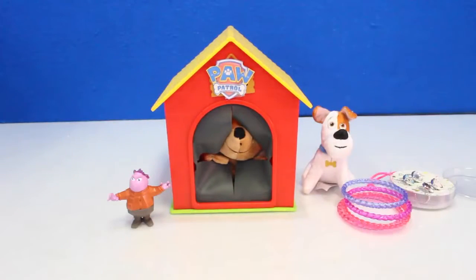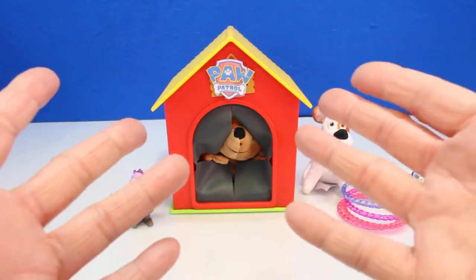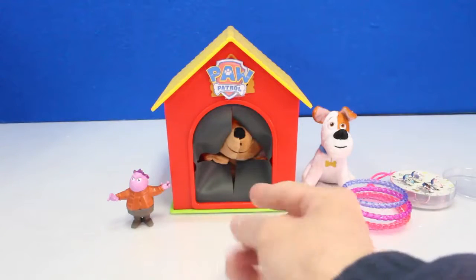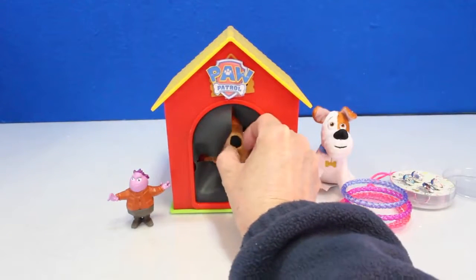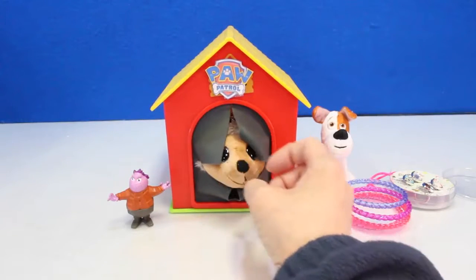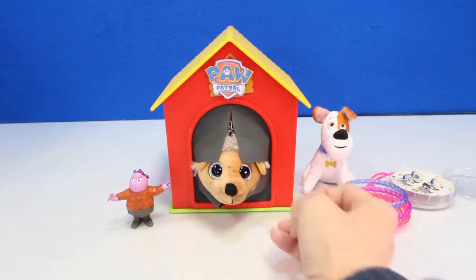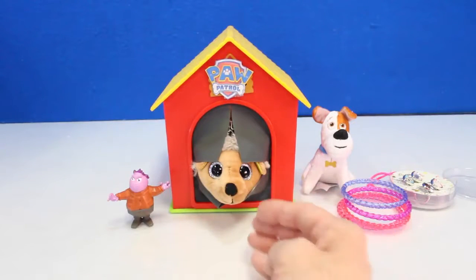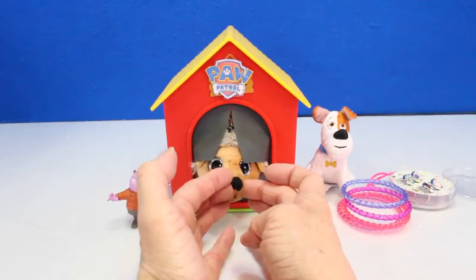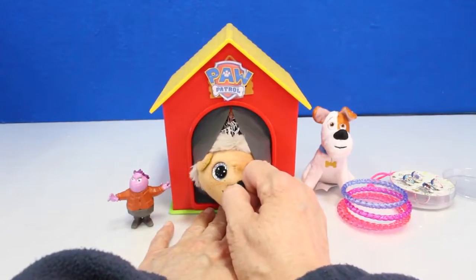What's that noise? What is that? That's kind of cute. I see a nose — a little cutie nose peeking. Who could this be? Look at the cute little eye. Who is it? It's really cute. I don't think it's a Paw Patroller, but look — let's pull it out.